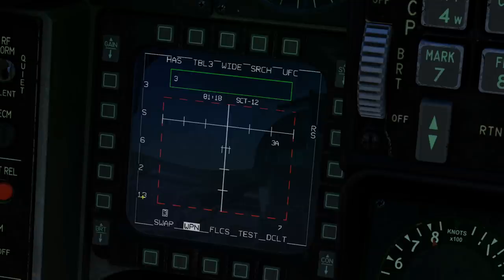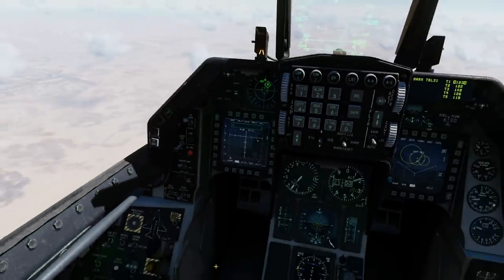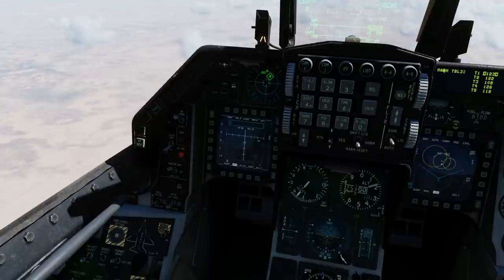So we can bring the Snow Drift from the book and the launcher emitter and put them in those slots. To do that, we're going to click UFC to bring up the UFC. On the DED we can show HARM table three. We can use the incrementer to go to table one, two, and three — so we're going to get to table three.